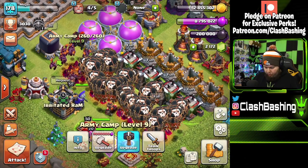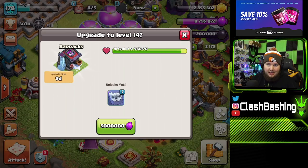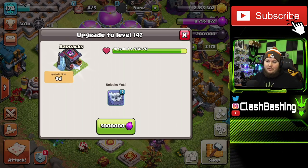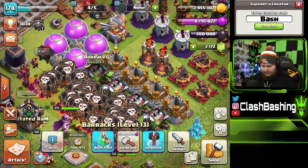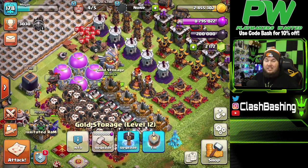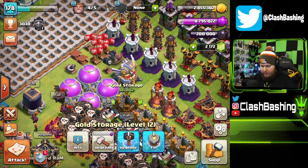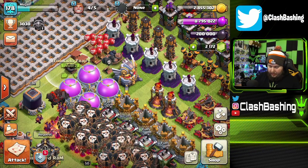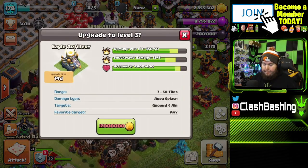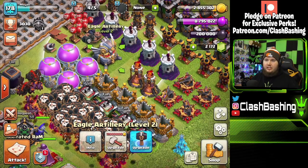Barracks are high priority because I want to unlock Yetis — I want to play Yeti Smash at Town Hall 12 since Yetis came out after I last played TH12. Then get your storages up so you can get more value out of runes. Traps are easy, cheap upgrades. The tornado trap needs to be a top priority — it adds a full second duration and helps the Eagle Artillery, which is a monster defense. People plan around Eagles just as much as Town Halls.